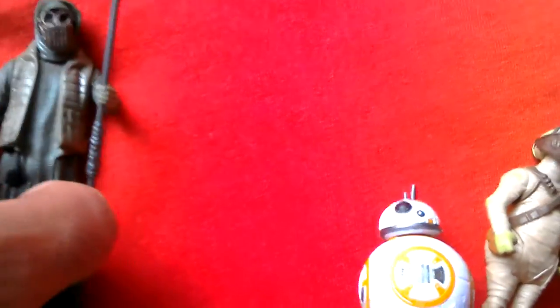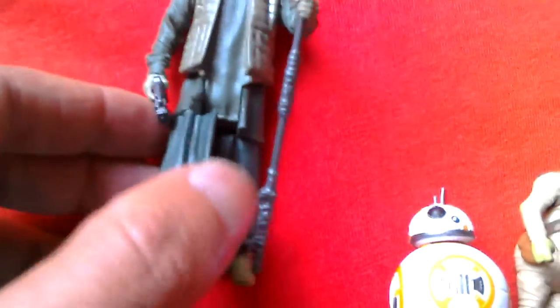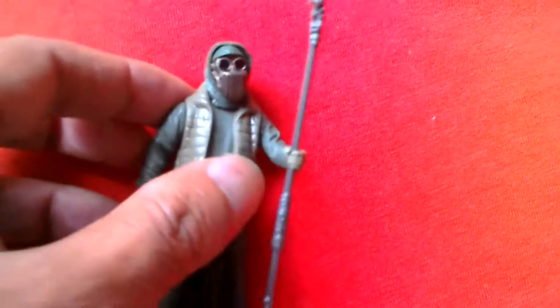If you move the leg forward, you can see that it's not sculpted - it's just flat. That's Unka's Thug.